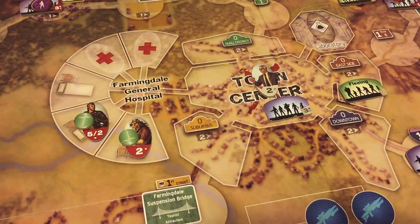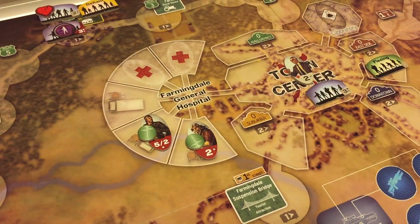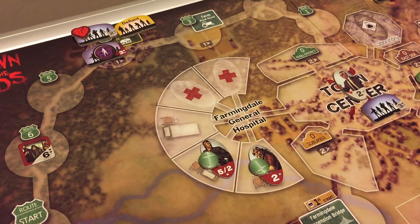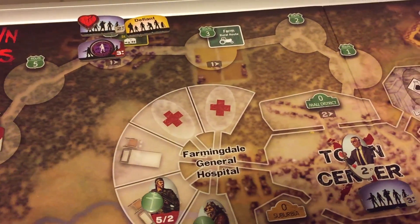Zombies never look this good. So you can spend 15 bucks and go watch a zombie movie knowing that the good guys are going to win always at the end, or you can stick around, pay nothing, and watch the upcoming playthrough of the Apocalypse scenario.